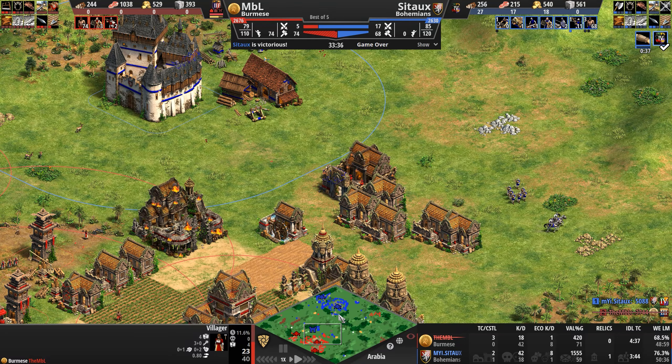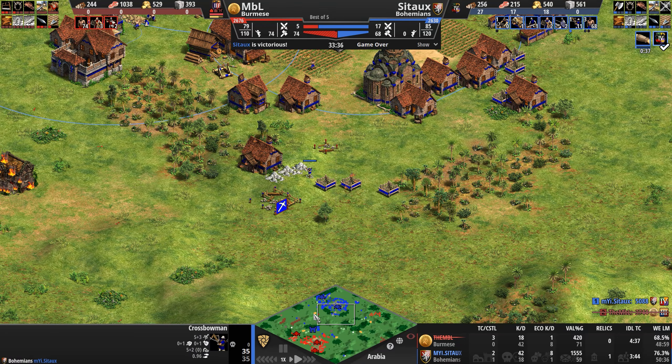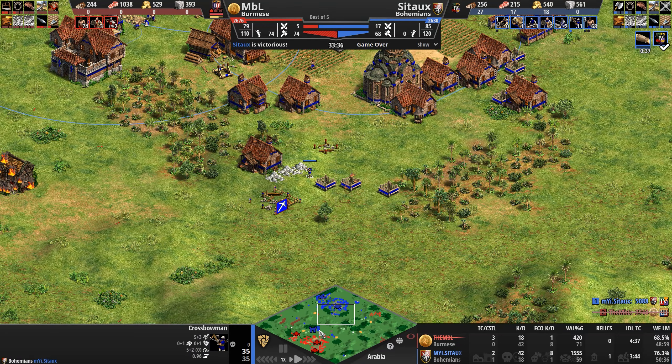Things are going bad for MBL, and they just went from bad to worse — the dangerous aggressive animals on Arabia are attacking him. A monastery isn't a bad counter to the knights. How many knights does Cito have? Four knights. I'm starting to get a little worried for MBL. I don't know what the goal was with one tower here, one tower there — not exactly a tower push, not exactly a tower rush supported by huge amounts of infantry.